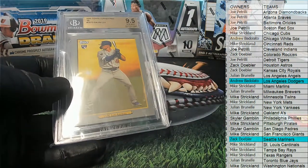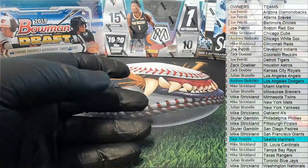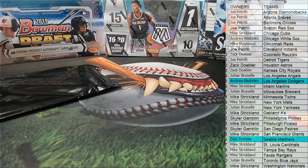All right guys, we had two there — the Griffey cleat and then the Lux. All right, very good guys. That's Superbreak Baseball 224, that's 108. Thanks everybody. We've got two left in that case.